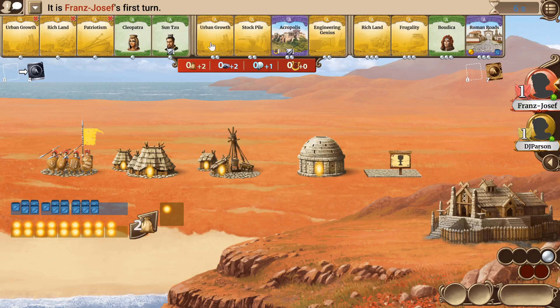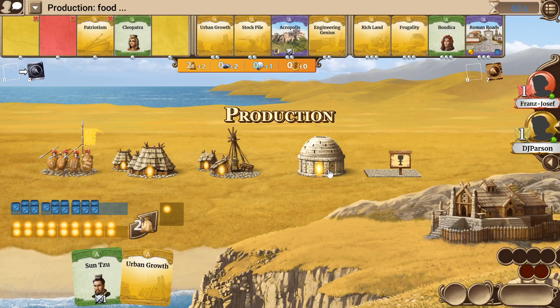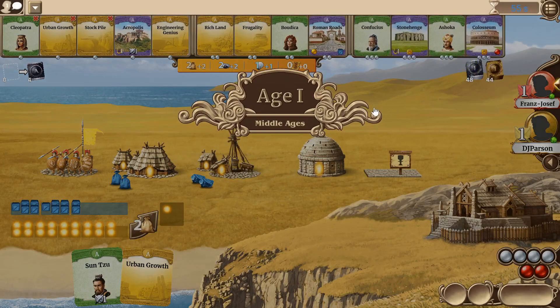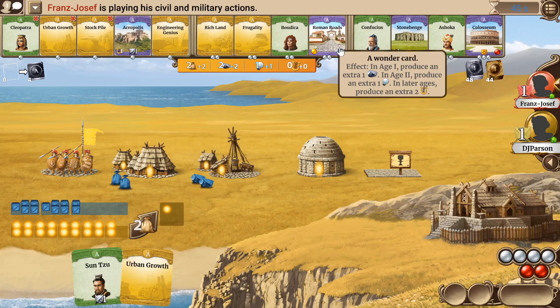Of course we could also take Engineering Genius, but it depends a little bit. We can take Urban Growth and one of these leaders. He takes which land. And now I will take Sun Tzu and Urban Growth. So let's see which wonder we want to take — we can definitely take the Roman Rhodes, which is my favorite new wonder from the expansion.